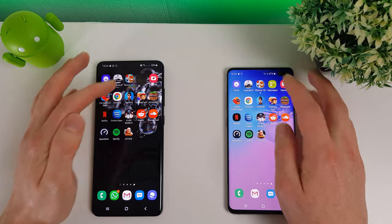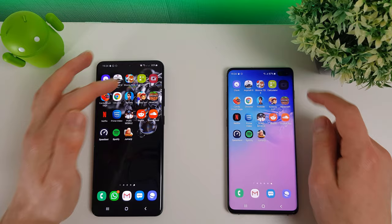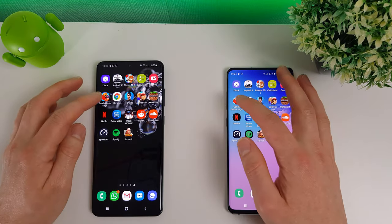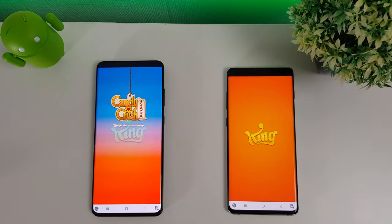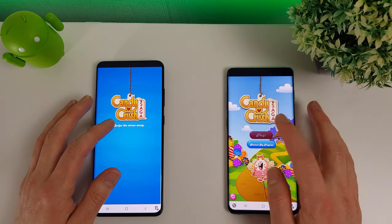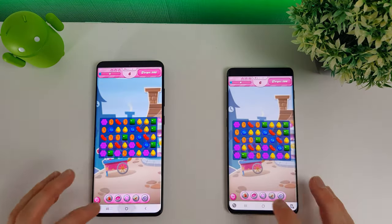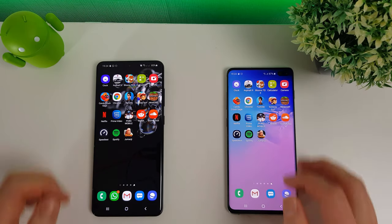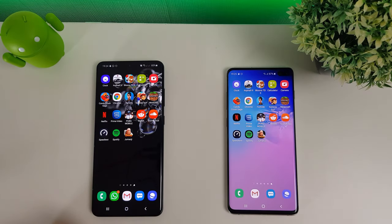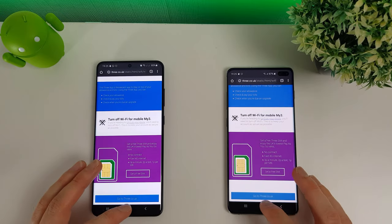Next up we have the calculator — just putting a few random numbers in. Opening the camera. Candy Crush Saga — just about winning on the S20 Ultra here. Opening Chrome and just scrolling down to the bottom.